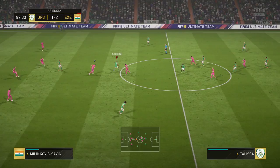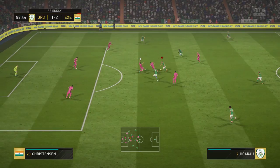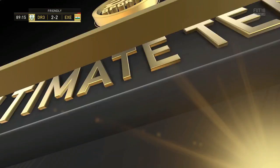Now he gets a chance here, and that is his first con and only con which I did put down - his consistency. He's very inconsistent in front of goal in my opinion. He managed to win the ball back here with Talisca. Talisca plays in Harare, and Harare just does lovely dribbling here.